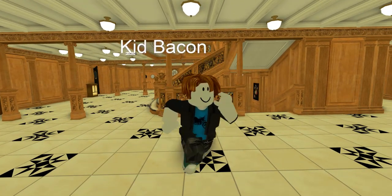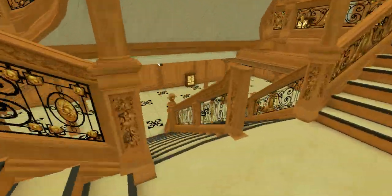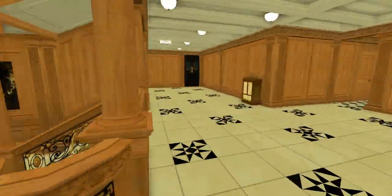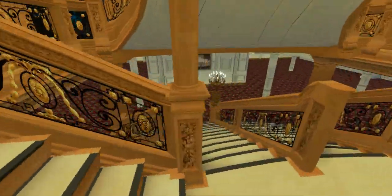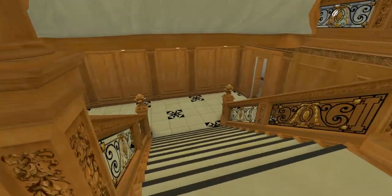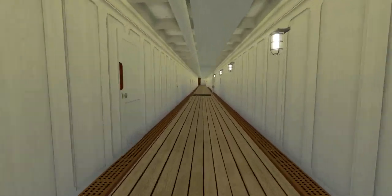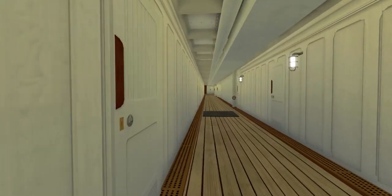It looks like we've got Kid Bacon here — hello Kid Bacon. Anyway, we're just gonna be walking around the ship taking our time with everything, just like we were in Titanic 1.9. We're just gonna experience the sinking as we usually do and check out the new features. We are on Scotland Road here.